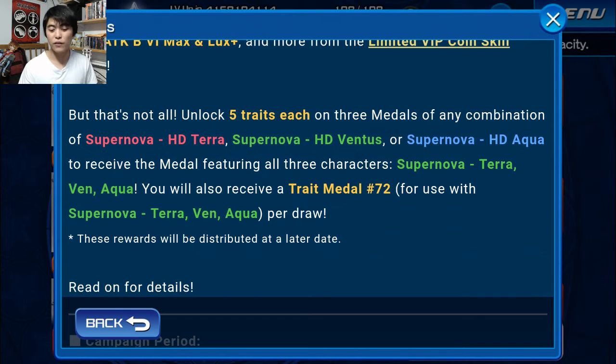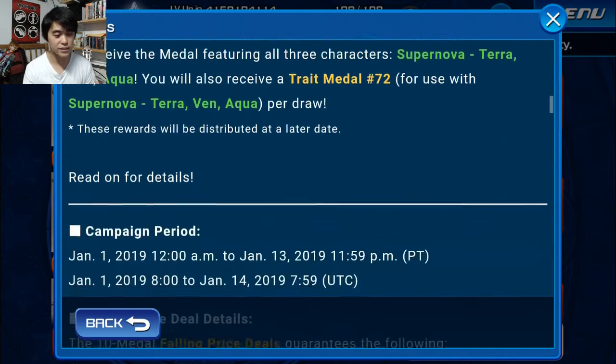This is a very interesting point, because what this is saying is that you don't need to have one of each with five traits on each one. You can have some sort of combination — so you can have Terra, Terra, and Aqua, or Ventus, Ventus, Aqua, or you can even just have Aqua, Aqua, Aqua. As long as there are five traits on each one of those, that qualifies in order to get the Supernova Terra, Ventus, and Aqua. So that's a really interesting point and it kind of plays back into how this banner plays around itself.